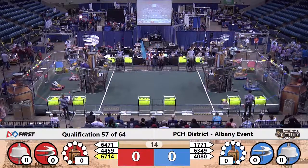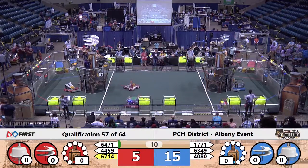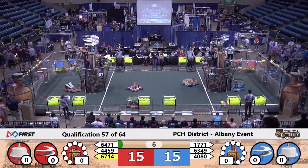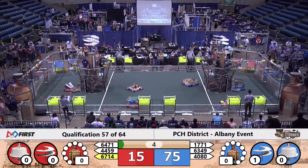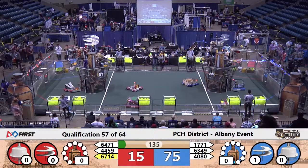And they're off and running as the three blue bots and three red bots move forward, crossing the baseline — they each get five points apiece. The Blue Alliance delivers a gear, gaining 60 points, putting the score at 75 to 15 as we end autonomous.